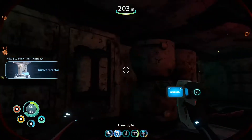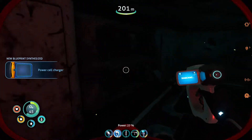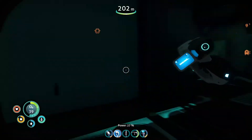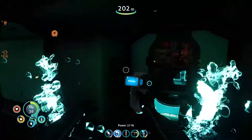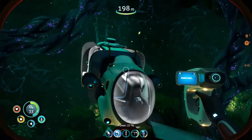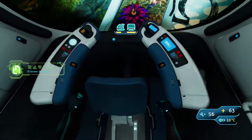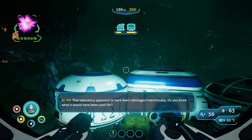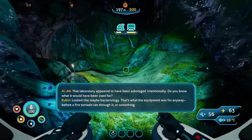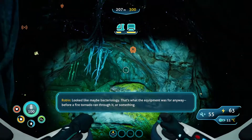It feels like they're giving us a lot of blueprints, but we still don't have the habitat builder — that's what it's called, actually. I don't know what we're supposed to be doing with all this junk. Maybe we just missed it somewhere — I'll have to look it up. Message from Alan. Looked like navy bacteriology — that's what the equipment was for, anyway. Before a fire tornado ran through it, or something.